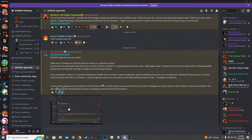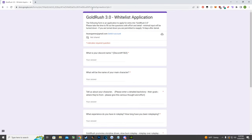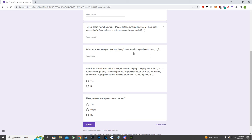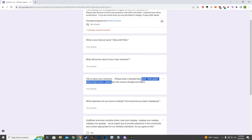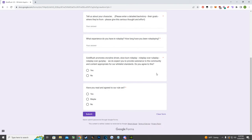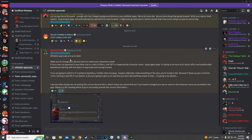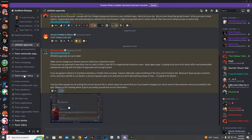At the top of the whitelist approvals channel, if you scroll up a little bit, there's the Gold Rush 3.0 whitelist application. Click on that and it should bring you to the application. From here, just follow the directions — explain what you want your character to be, the name, about your character, your previous roleplay experience, and some basic questions. Hit submit, then wait until you see the update that says whitelist approvals are up to date. If approved, you should be able to see all the other channels and join the server.